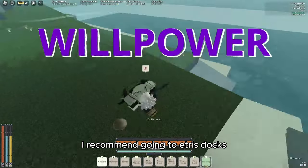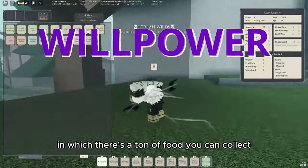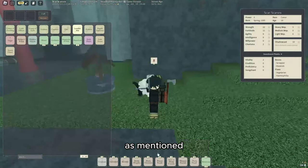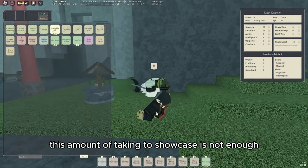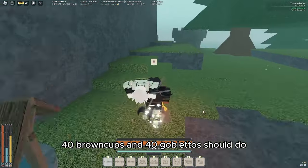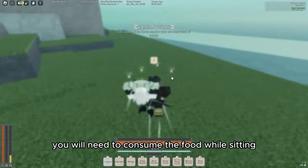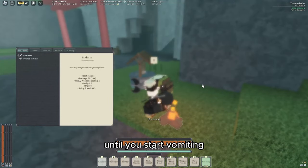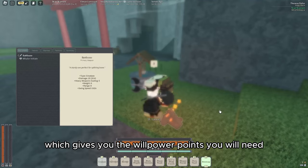For Willpower I recommend going to Etch's docks, where there's a ton of food you can collect and a fountain to drink water from. You will need the prayer beads, the campfire, and a ton of food. 40 browncaps and 40 gobletters should do — Dendifilos don't work. Consume the food while sitting at the campfire so you can spam it until you start vomiting, which gives you the willpower points you need.